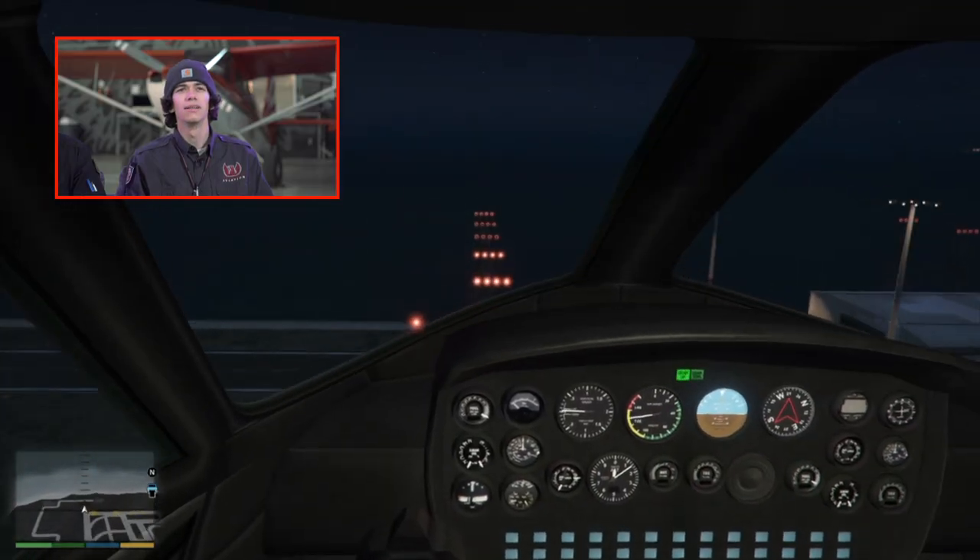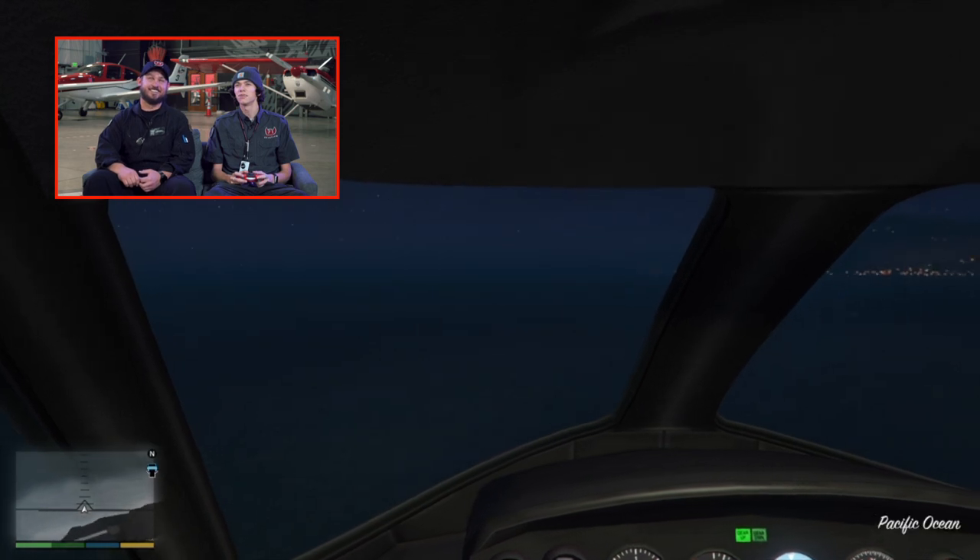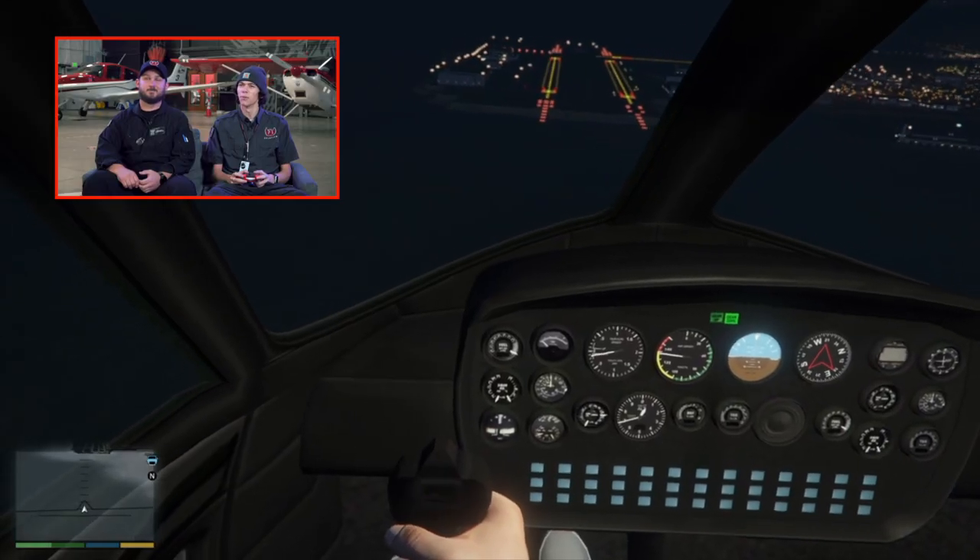San Andreas Tower, Vision Jet requesting takeoff, runway one to right. Let's do it. A little touchy, a little sensitive. Also, there's no autopilot — not really used to that. You actually have to fly it, huh? Yeah, a little bit. Flight instruments look like they're working.